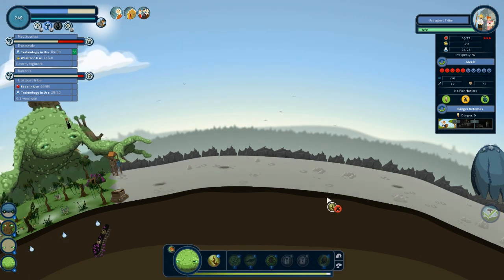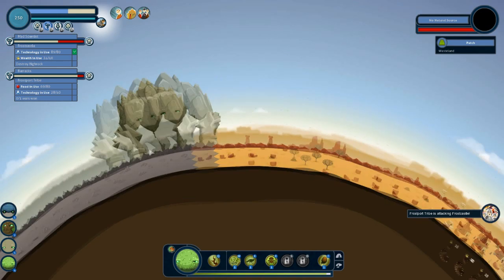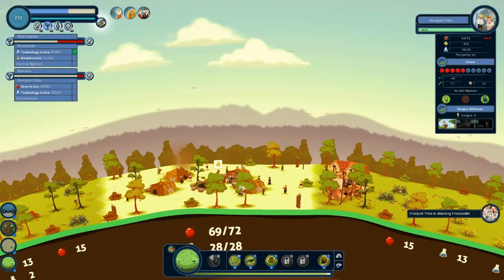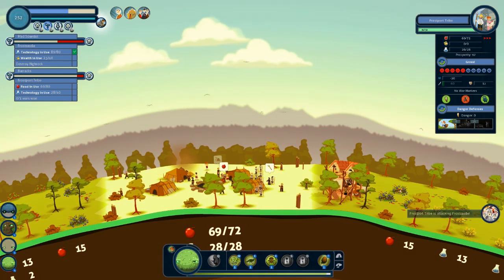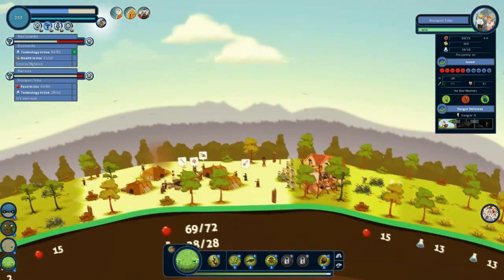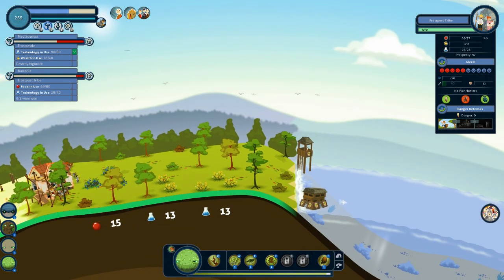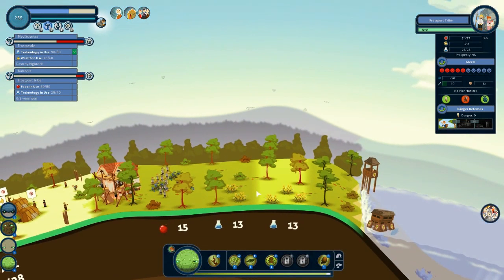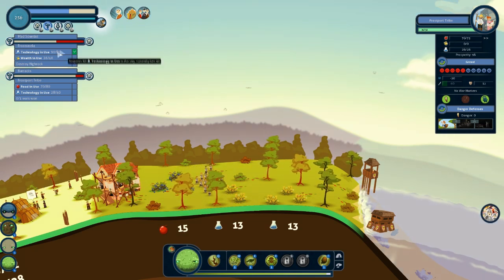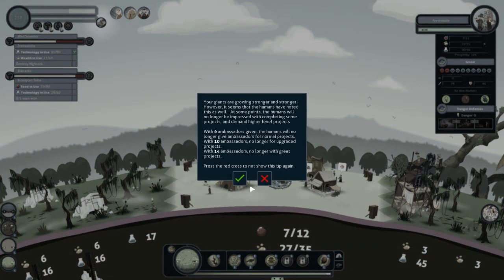Let's go over here and create a swamp. You guys are attacking now, Frostport Tribe — they need to win a war. I'm really curious to see what they're going to do about crossing the river because I've never seen this happen before. It's all alive and in real time. In the meantime, Frostcastle — the guys are probably going to get attacked.